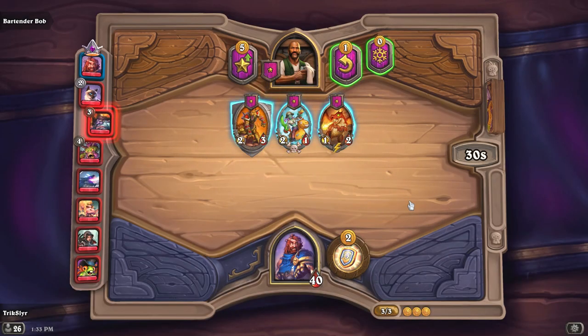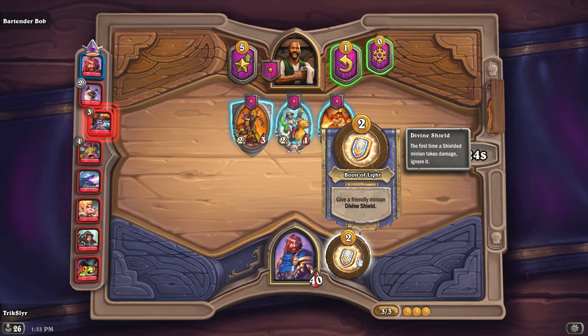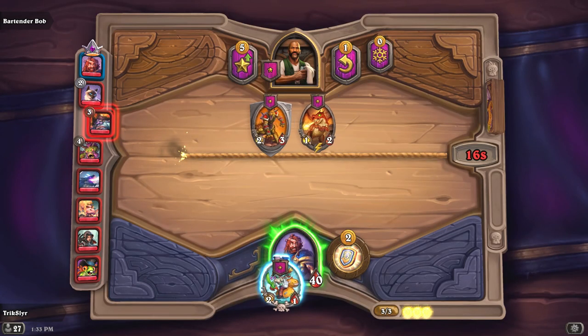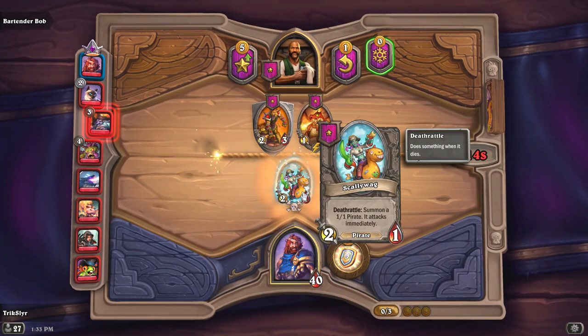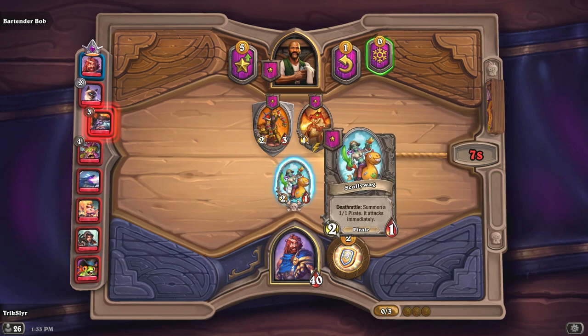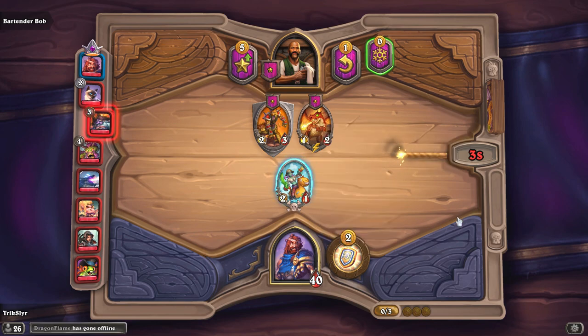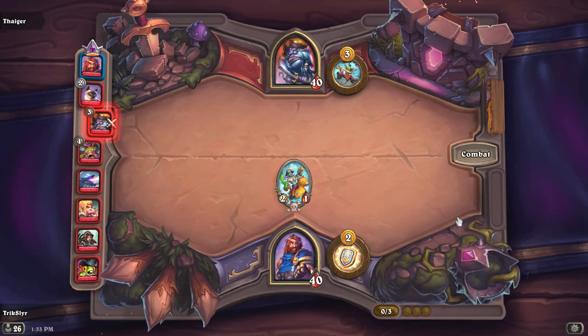The whole point of Hearthstone Battlegrounds is getting cards big enough to trade two-for-ones or three-for-ones, so you have cards left over to attack your opponent. At level one you just want to grab a card that sets up your late game. I'll pick up Scallywag here — Scallywag trades into most level-one characters and usually gives you one card left over, which is called a token, after a death rattle or summon happens.